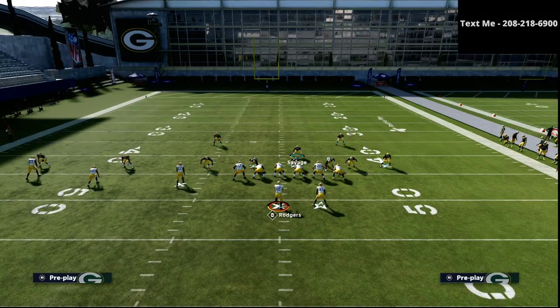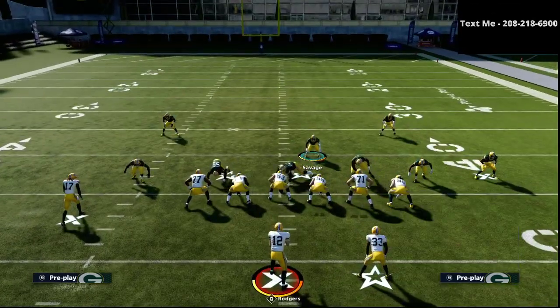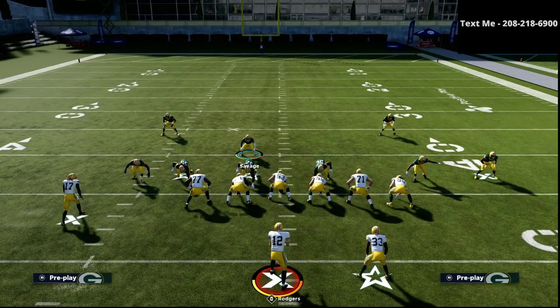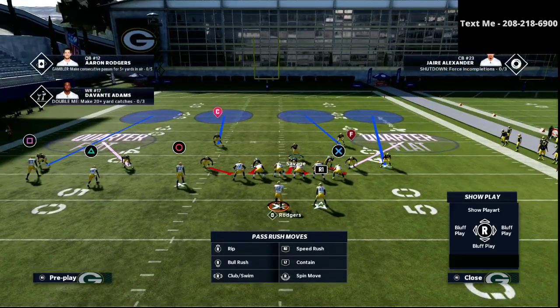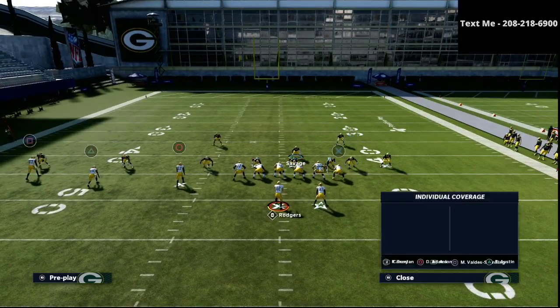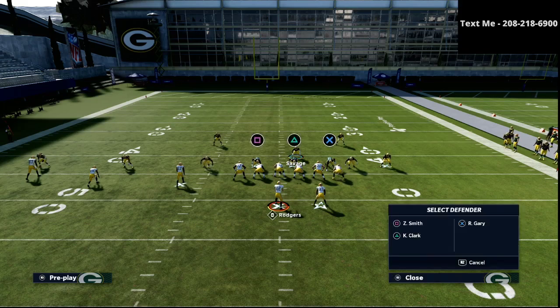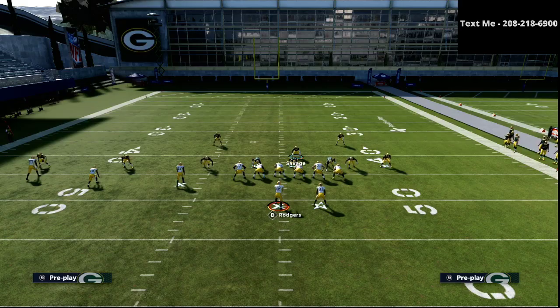From that point, we're going to start making our adjustments. There is a little bit of an argument to shifting our defensive line this direction, just so we can have a plus one advantage on the left side with our coverage. You could do either one, but the run is easier to stop if you shift them to the right, in my personal opinion. So we're going to shift them to the right.